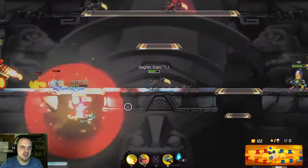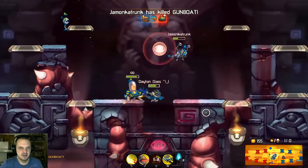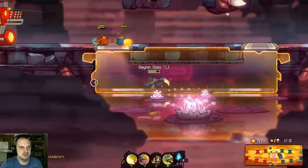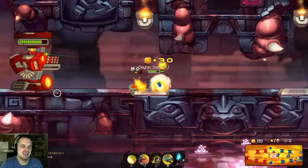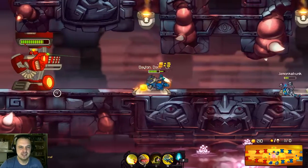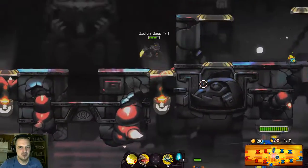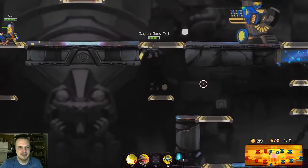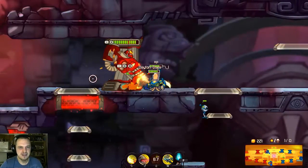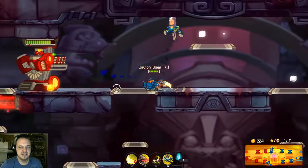There are a couple upgrades for the stealth as well. You can increase the lifetime of it. But really, I like to make it walk around and explode. It's all kind of secondary — there's stuff like increasing your health regen while you're in stealth, but I generally focus on killing creeps and things like that. It's not very often that I'm in stealth. The ten seconds that I'm in stealth really isn't worth it, in my opinion.